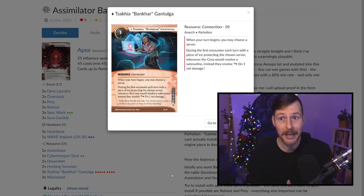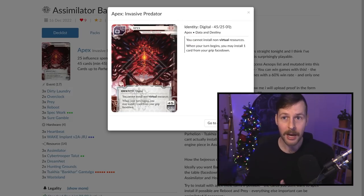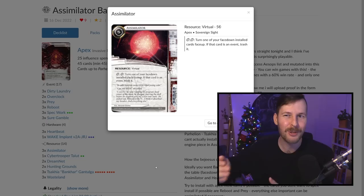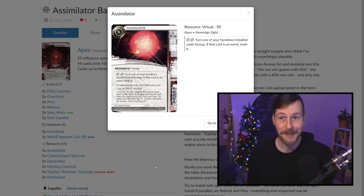The big question is how do we get Banhar on the table? Banhar is non-virtual, which means we can include it in our deck but literally cannot install it. That's the magic of the card Assimilator. It's a virtual resource, a bit clumsy — five credits to install, five influence — but you spend two clicks to take a face down card and flip it face up. Flipping a card face up is not installation. So using Apex's ability at the start of their turn, we install Banhar face down, and then somewhere that turn or in the future we use Assimilator's two clicks to flip Banhar face up. Banhar will be blank that turn since it only chooses a server at the start of the turn. Then the next turn we'll be able to use it. That's what we have to do to cheat Apex's non-virtual clause, and in this deck it is almost definitely worth it.